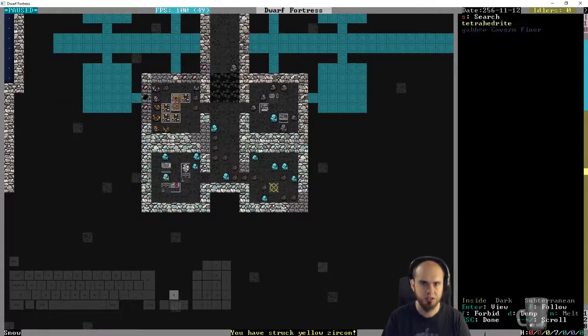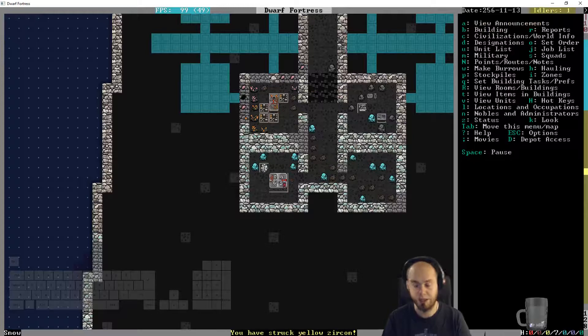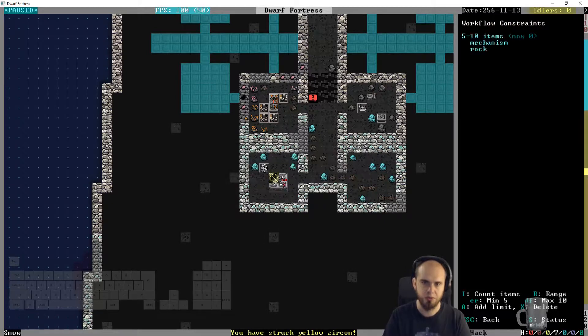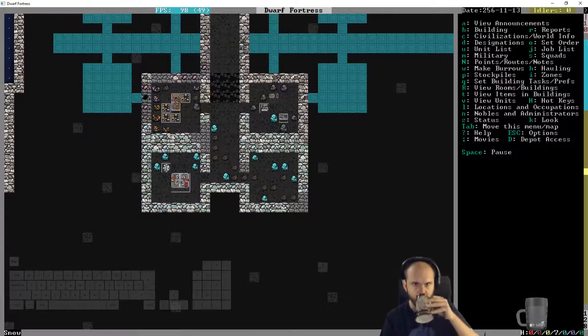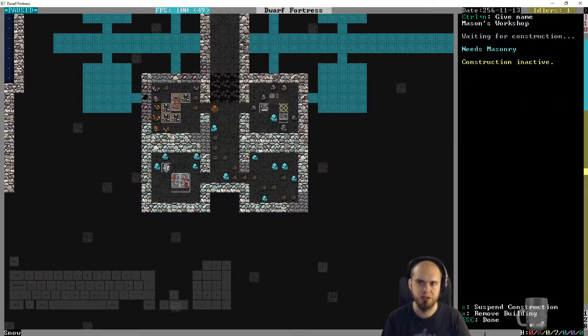They haven't created the next one yet - nearly done. They're making the mechanics workshop. I want you to make some rock mechanisms, on repeat. Add workflow limit: four to eight - probably fine if we're not gonna do a lot of traps. This craft workshop is good. Do some rock mugs. We're gonna connect this up because it needs to be done. Checking we have masonry - yes we do.